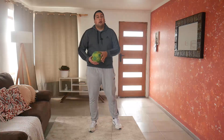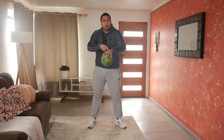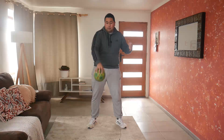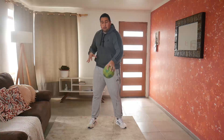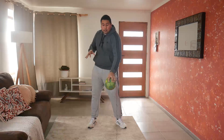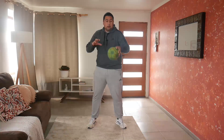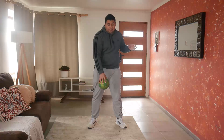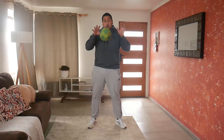El siguiente ejercicio va a ser la toma del balón pero sin dar el bote, manteniendo el balón en el aire. Lo tomo con una mano y después con la otra, siempre con la palma idealmente por encima de la pelota. Diez veces, y se puede usar una pelota de tenis, un globo inflado de ese tamaño, o el balón hecho con calcetines, panty medias con papel envuelto en escocho. Cualquier material es posible para realizar este ejercicio, aproximadamente diez veces.